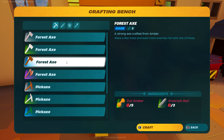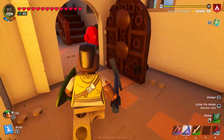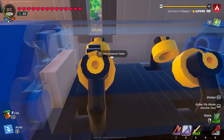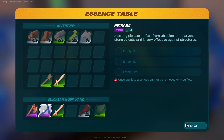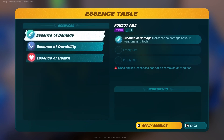Near mid-game, it's very easy to get amber and knotroot, which is found in the desert biome in the caves. And the thing about this is if you're near mid-game or in mid-game, you'd be able to unlock the essence table.